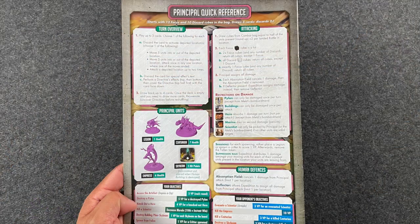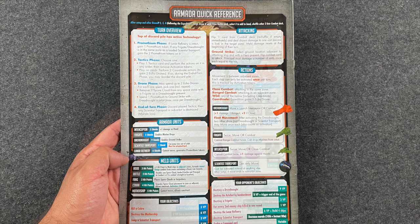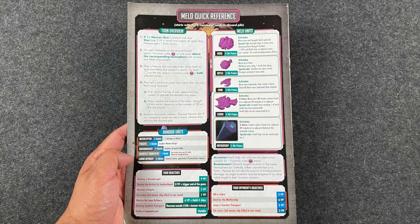Each player should also have their own personal rulebook nearby to easily reference the back of the book, which outlines all the different ways they can earn points, their turn structure, and all the different actions they can take. The game is played over a maximum of 10 rounds. If you finish the 10th round and nobody has won yet, whichever team has the most points wins.